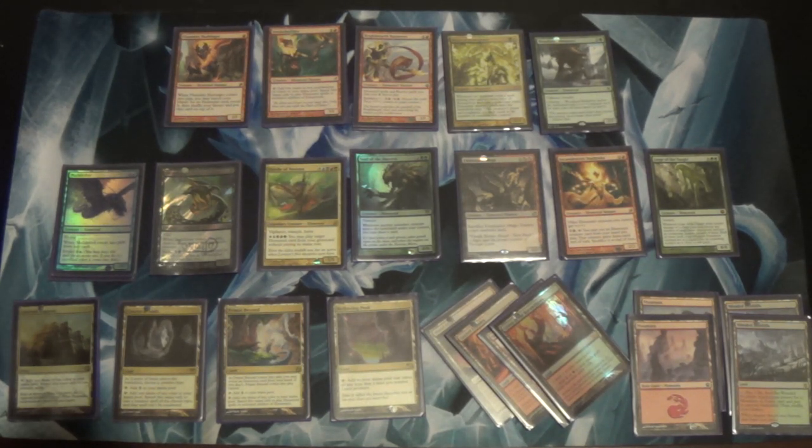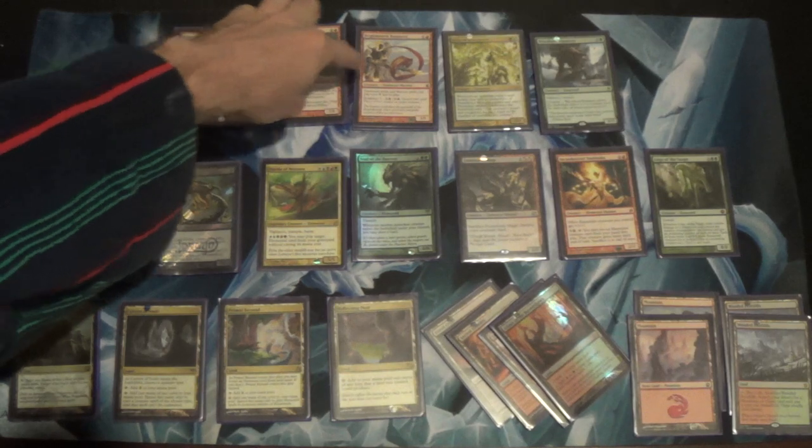I'm racking my brain to see if there are any other elementals that might make the cut. Go onto Gatherer, type in Elemental for the subtype, make sure the format is Modern, and just go to town. There are lots of great elementals — just absolutely beautiful elementals. Elementals seem kind of like the way humans had been treated until Innistrad: there are a bunch of really good ones, but they weren't made to be quite as synergistic with one another like elves, merfolk, and goblins.